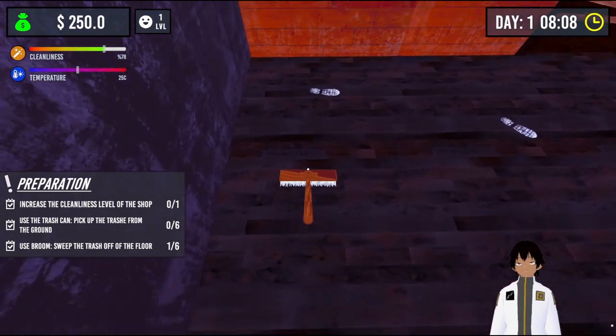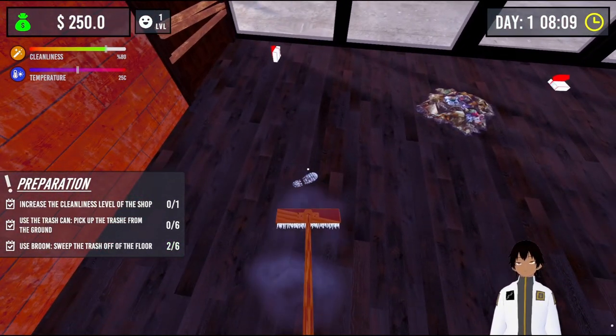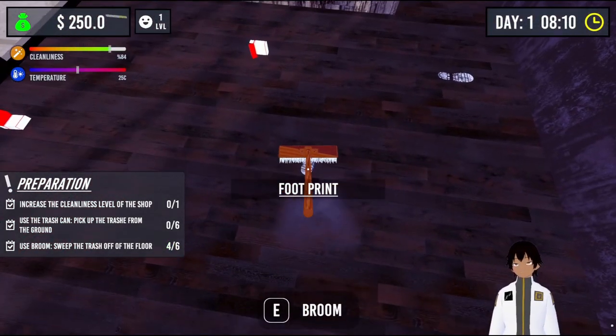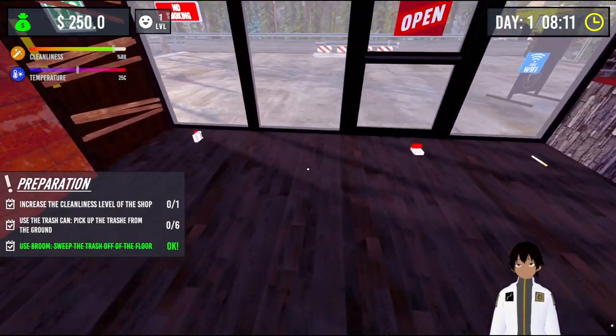We have a utility menu that we can use. We'll be dealing with garbage first — clean that up, just brush. Take care of footprints, more footprints, more garbage which you can just brush away, more footprints. That's all dealt with.